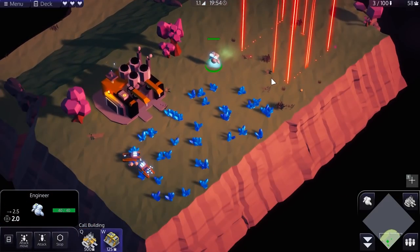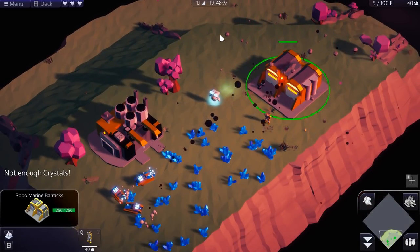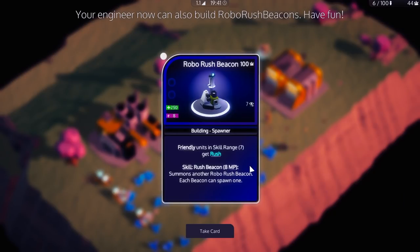Looks like this is very much based on the old Command & Conquer and Red Alert games, especially with this barracks design. Must be. Not enough crystals. I'll try and get a little bit more. I have no idea how to get more of these. I have no idea how the deck builder aspect works.